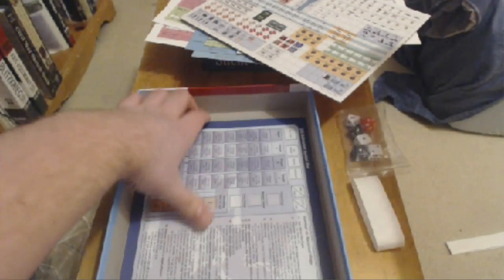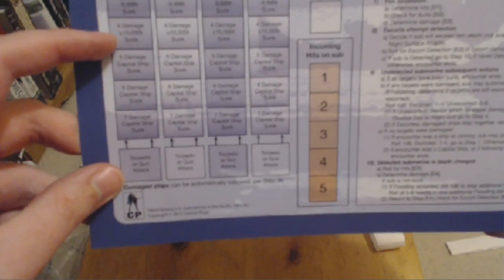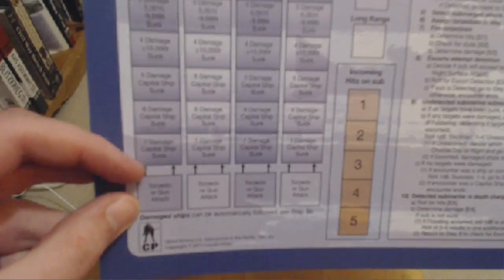I'll have some pictures up on my blog, which I'll link in the description, with actual better quality pictures. Here's the combat mat - looks about the same, although I think the highest on the other one was about a five, and now it goes all the way to seven for torpedo hits. This has also got the semi-gloss on it - it's a little bit nicer. All these markers are the same, and your combat order and stuff is all the same.